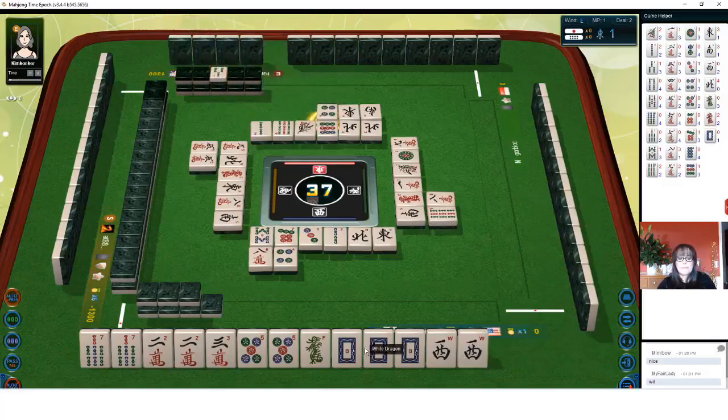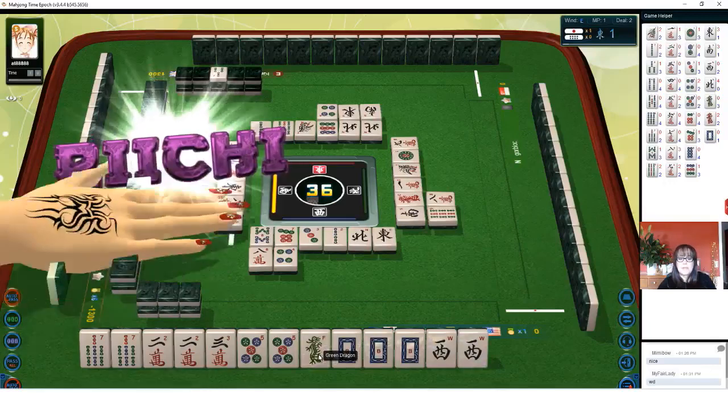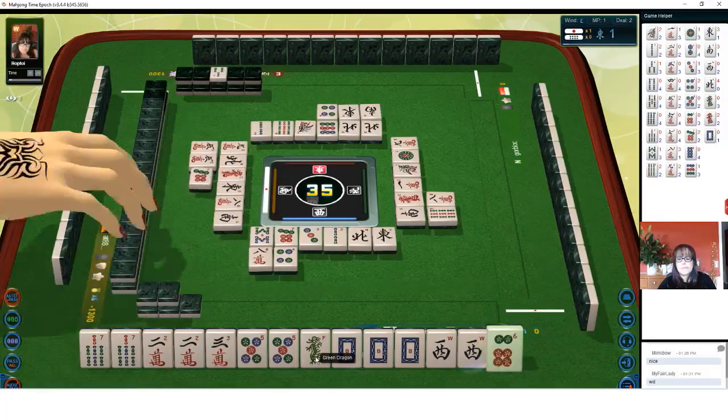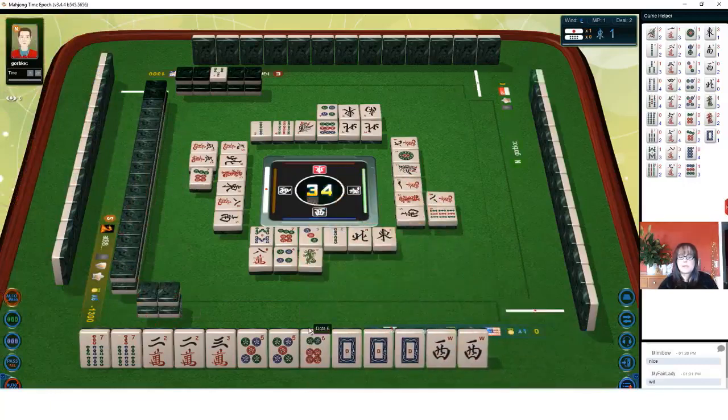Four dot. Seven dots — let's get rid of the green dragon next. The longer you hold on to that, the riskier it will be, unless we draw it. We got a riichi player — oh no. Seven dots. Let's get rid of it now. Green dragon — that was terrifying. Green dragon. Terrifying.